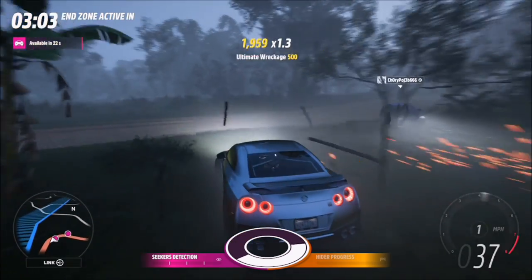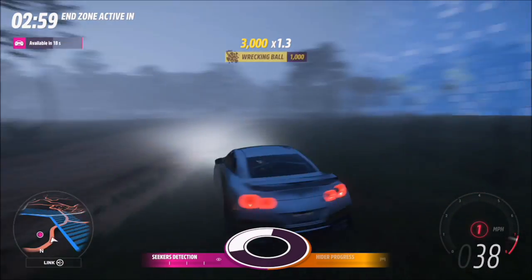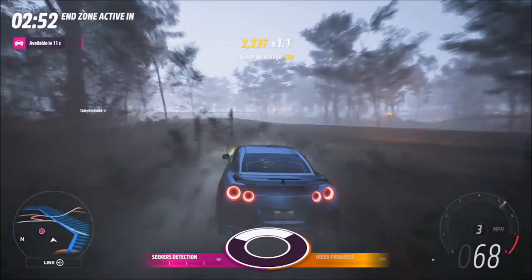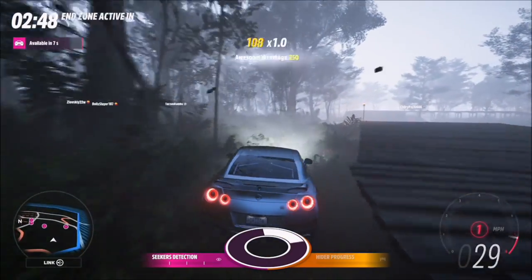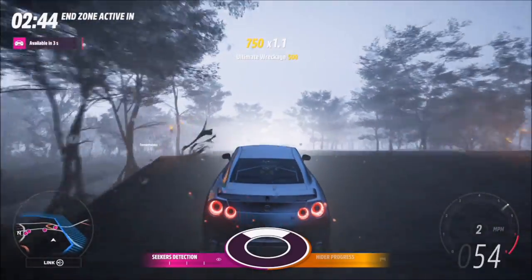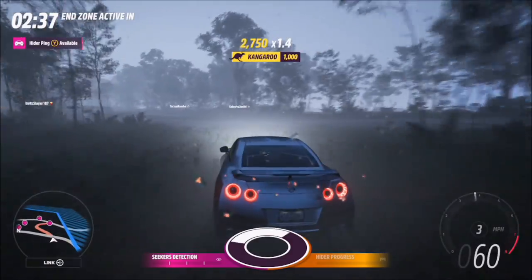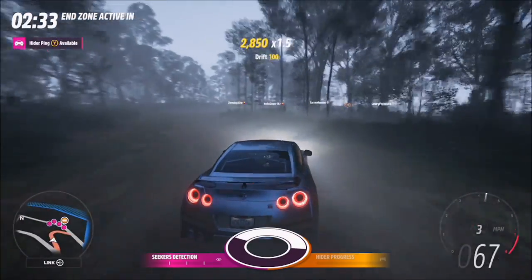The next thing to note is your radar at the bottom of the screen. It starts off as a very small blob which gives you the direction of where the hider is. As you get closer to them, that blob will get bigger and bigger and will keep aiming towards them. Once you're within a certain radius, it will completely fill that radar, at which point you are very close to the hider and you need to start pinging the cars around you or ramming into them.